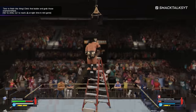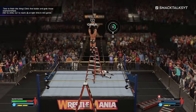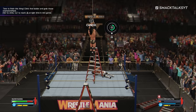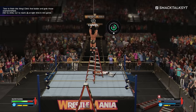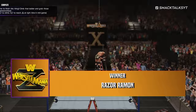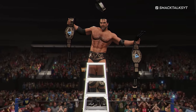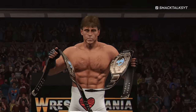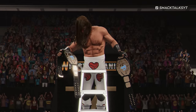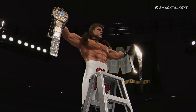To highlight some of the more unique ones: WrestleMania X featured the ladder match between Razor Ramon and Shawn Michaels, where both men claimed to be Intercontinental Champion, leading to two belts suspended above the ring. In reality, Razor Ramon won and claimed both belts — however, should Razor lose in-game, an alternate ending triggers in which Shawn Michaels throws down Razor's championship and celebrates with his own.